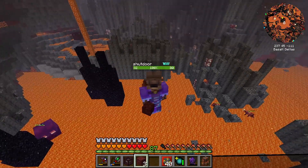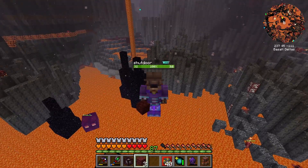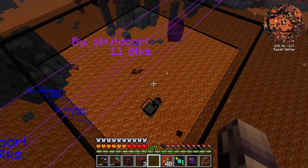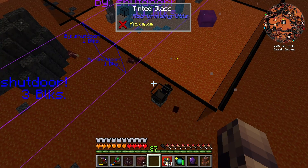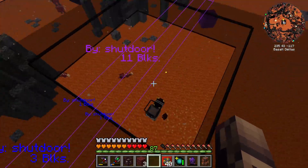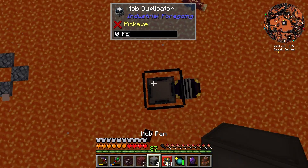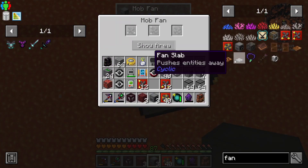Hey, how's it going guys? It's Shutter coming back to you with episode 32 of Direwolf 20's 1.18 mod pack. Today we're working on a ghast farm type of situation. This will be used as the soul shard chamber. Later we'll be modifying this to actually spawn ghasts and kill them with mob mashers, but for now we're getting the mob duplicator set up so we can fill a soul shard of ghast.